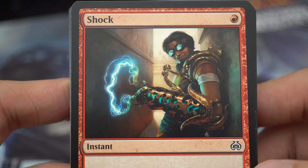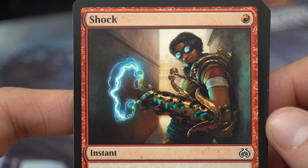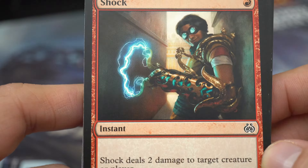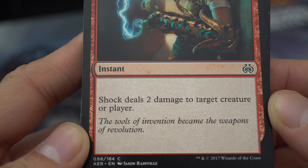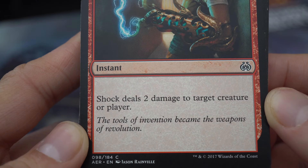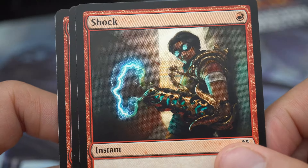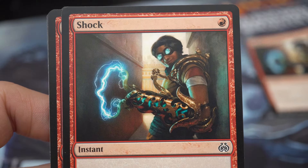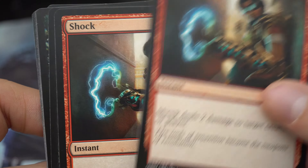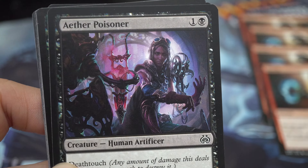I drafted Shock — one red instant: Shock deals two damage to target creature or player. 'The tools of invention become the weapons of revolution.' I drafted a whole playset of shocks, and after I got four of them I said I have to force the red.